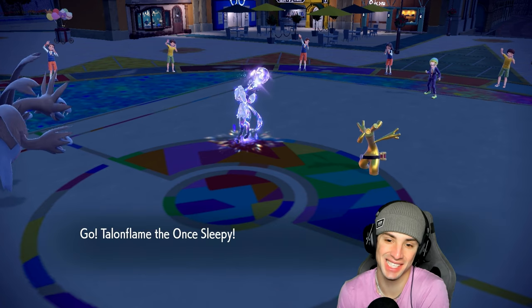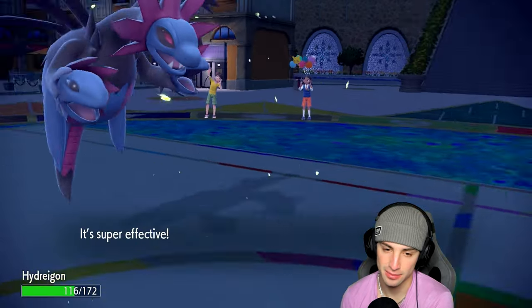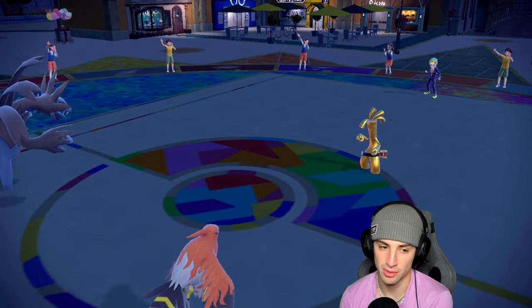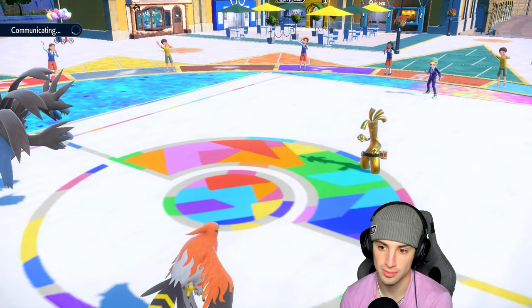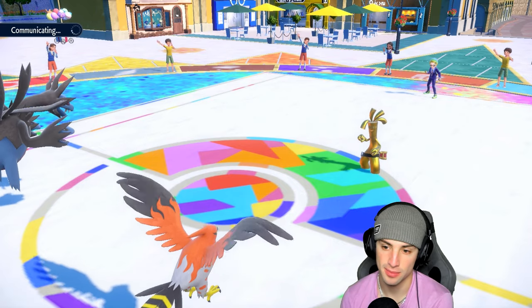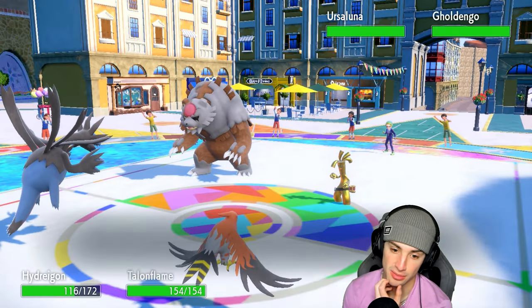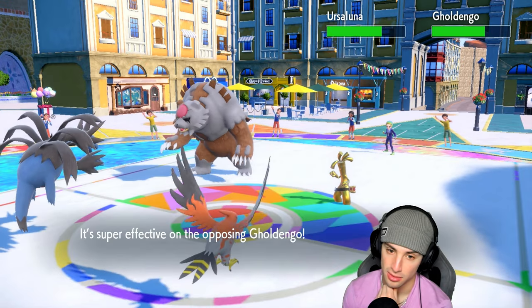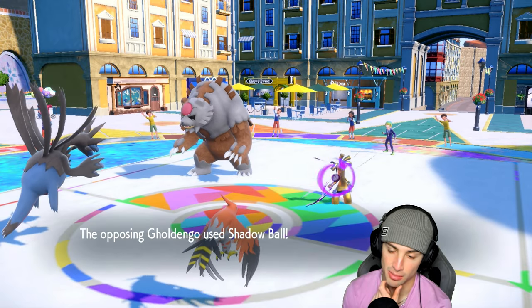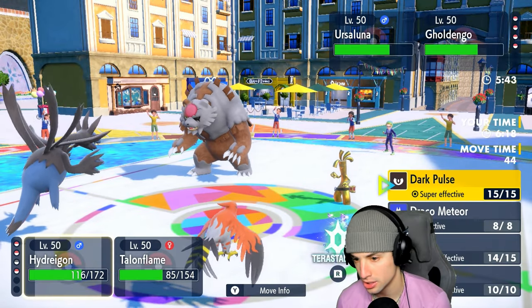Snarl is going to do big-time damage. It would suck if they go Thunderbolt into the Sneasler slot, but I feel like they're looking at Hydreigon like 'this thing's gotta go.' I'm going to swap in Talonflame and U-turn pivot out. U-turn does some damage — they'll probably go into a physical attacker that we can outspeed next turn. They don't have Tera anymore which is great news. Goldenglow and Ursaluna come out — Snarl works wonders and lowers Ursaluna's Special Attack.